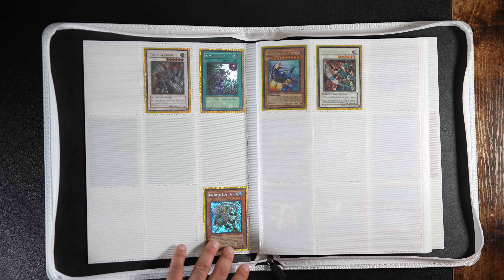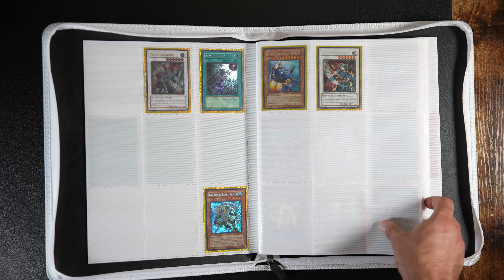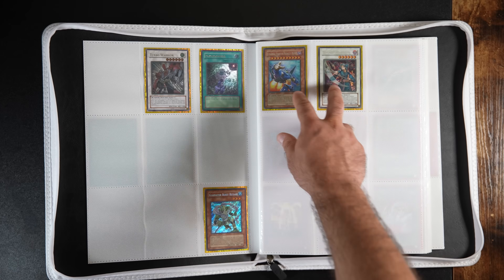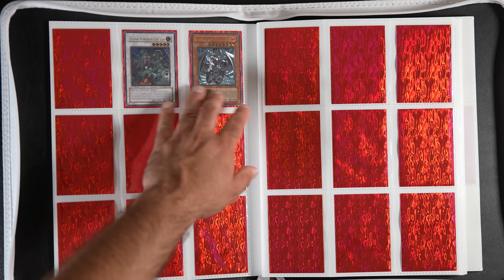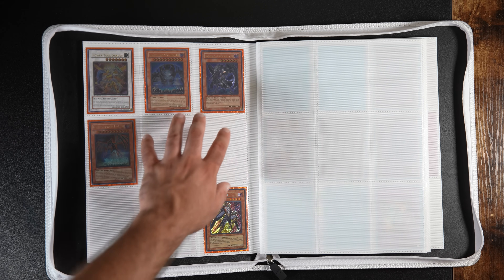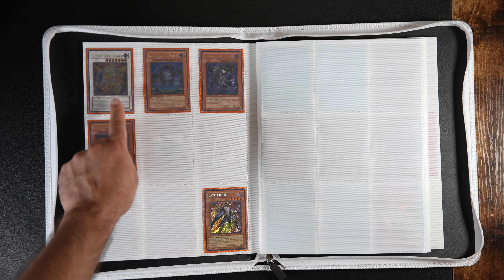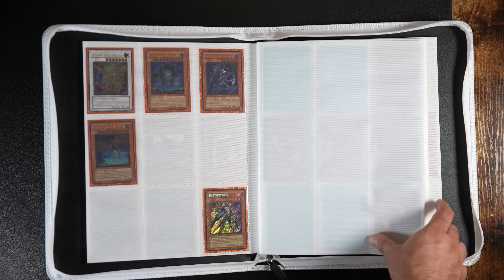This is one of the most beautiful cards ever. Then we have two alties and two secrets here — these were also all from Japan. This is Crimson Crisis, the third set in 5D's. We have two alties and that's all I have from there. Raging Battle — picked up these in Japan, absolutely mint. Picked this up in Japan as well, also minty.